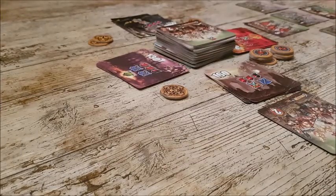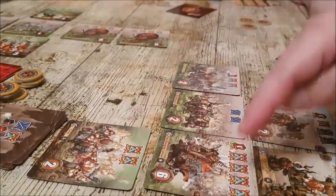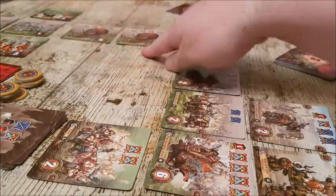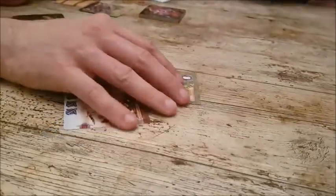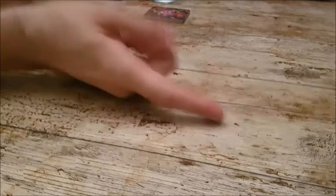My melee attack totals eleven. I decide to go all in on the Undead — I take out all of Martin's units and earn a carnage! Martin explains he went early specifically because he only had one unit, hoping to make things harder for others, but he still got wiped out.